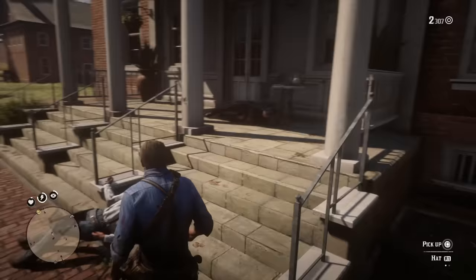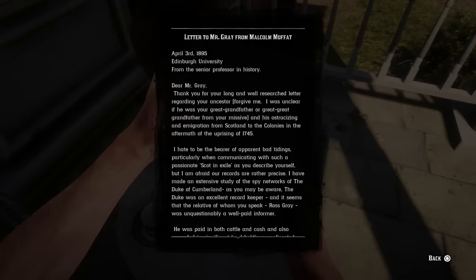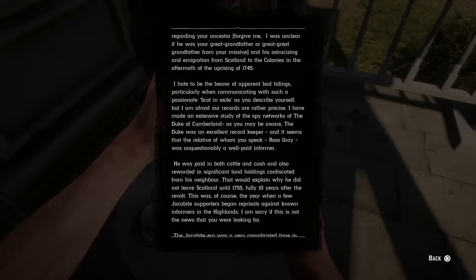Now, what about the Greys — are there secrets regarding them? The answer is yes. If you go to the back porch of the Greys' manor, you can find a mysterious letter. It is to Mr. Gray from Malcolm Moffitt, dated April 3rd, 1895, from a senior professor in history at Edinburgh University. It reads: 'Dear Mr. Gray, thank you for your long and well-researched letter regarding your ancestor. I was unclear if he was your great-grandfather or great-great-grandfather and his ostracizing and immigration from Scotland to the colonies in the aftermath of the uprising of 1745. I hate to be the bearer of bad tidings, particularly to such a passionate Scot in exile as you describe yourself, but I'm afraid our records are rather precise. I have made an extensive study of the spy networks of the Duke of Cumberland.'